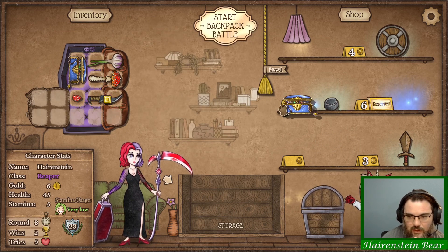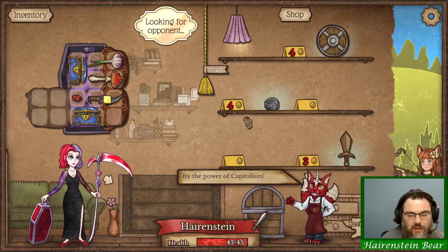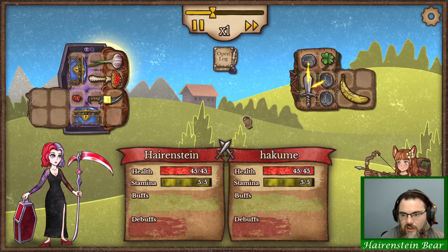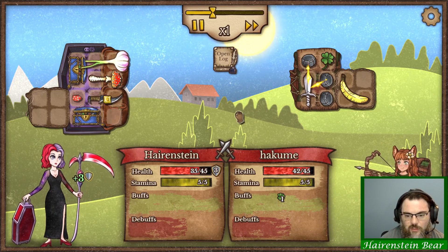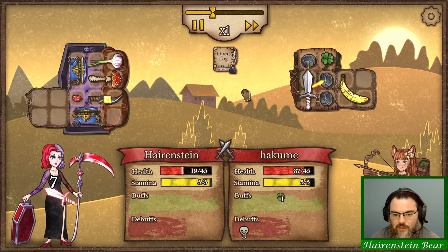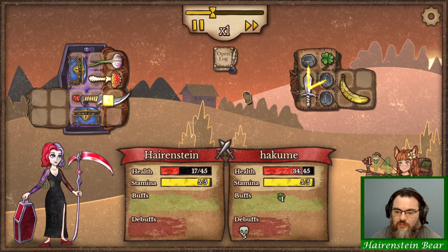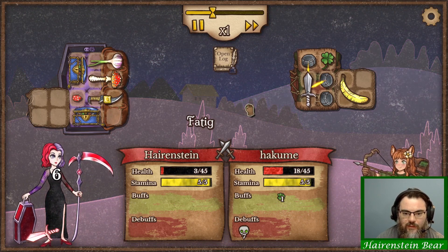I'm going to sell that so I can buy that. Getting a bunch of gems early will be a big deal for us. I think we may actually beat Hakume too. Maybe not — we are taking damage pretty quick. Come on, garlic.